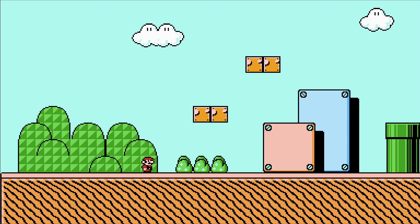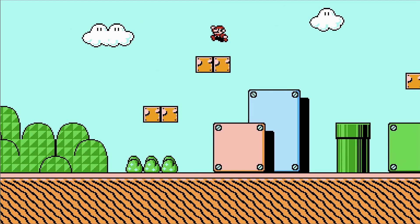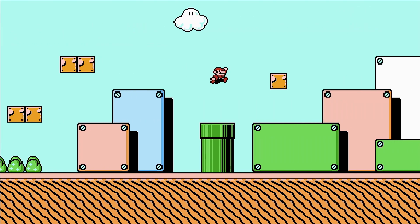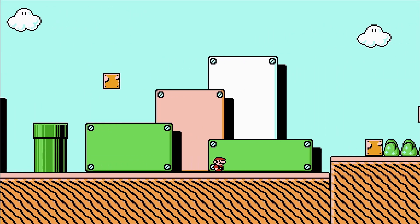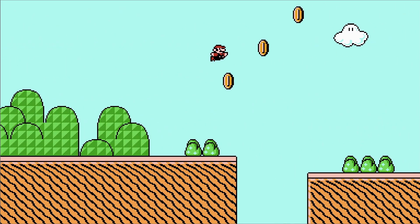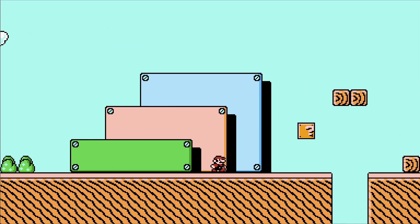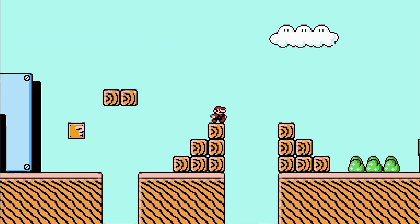This is where I'm currently at: level 1-1, fully recreated, pixel perfect to the original. All the assets come straight from the ROM. Mario is also working with most of his core movement behavior implemented, including jumping, dashing, skidding, and p-speed. It doesn't feel 100% exactly like NES Mario yet — it actually feels more like Mario Maker's Mario 3 — but I thought it was good enough for now.